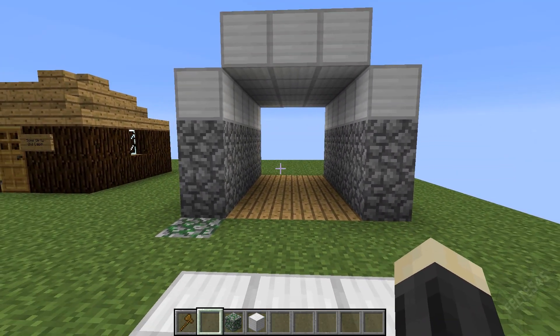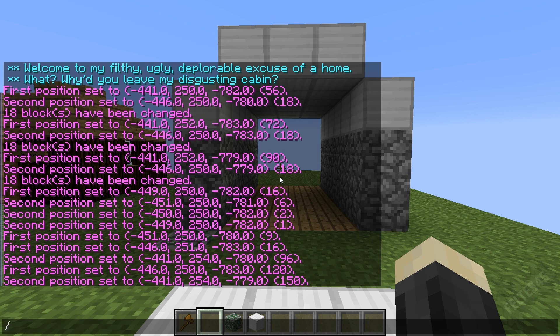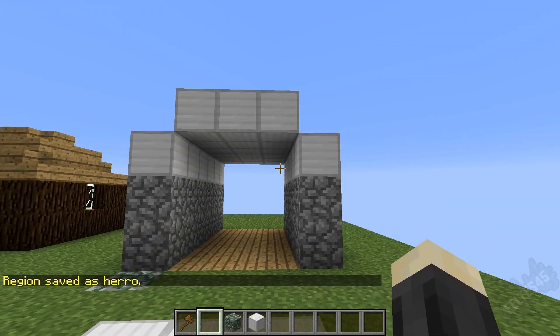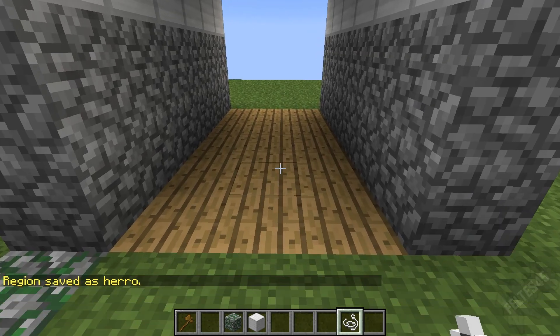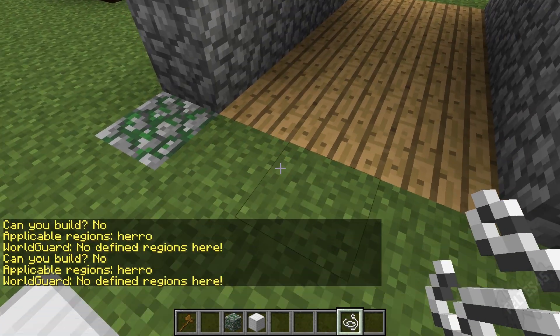Let's go ahead and define the region, because you can't set flags for a region that doesn't exist. This can be for any size region — I believe any shape as well if you're a more advanced user. You want to do /region define and let's make this something simple: 'herro.' Kind of makes sense because they're logging onto the server. So this is our herro region. Inside is herro, outside is not.